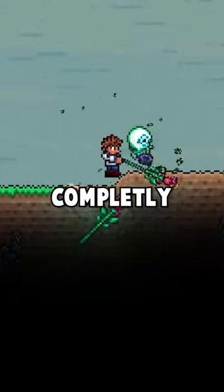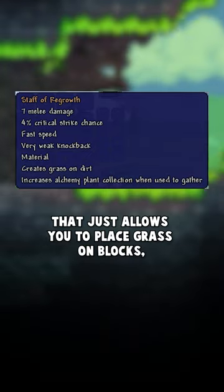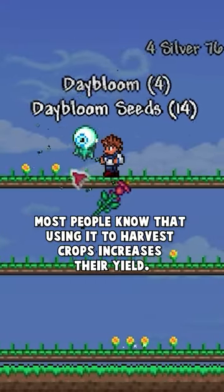You've been using this Terraria item completely wrong. While the staff of regrowth seems like a mostly useless item that allows you to just place grass on blocks, most people know that using it to harvest crops increases their yield.